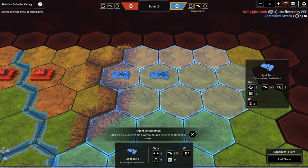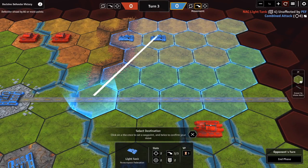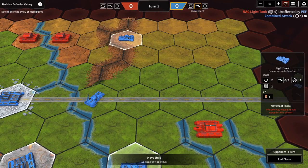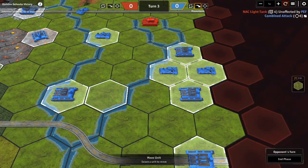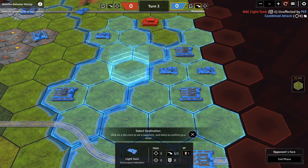Picking another unit — same thing: it can move up but it cannot move over the ridge. Streams, on the other hand, can be crossed, but only if the unit is completely adjacent to the stream at the start of its turn. This one can move across, but notice it can cross the first stream and not the second. Even with three hexes of movement, you can't cross a stream that you were not next to at the beginning of your turn.